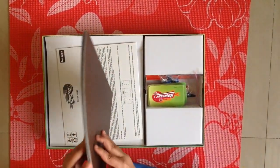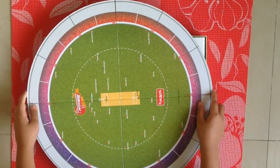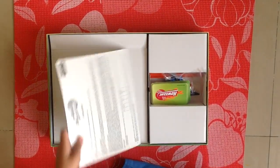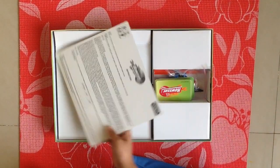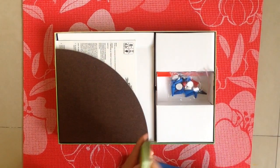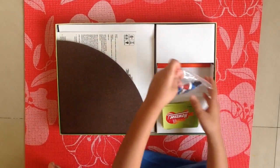This is the cricket ground. This is the scorecard. These are some instructions. These are the house and playing cards. These are the players.